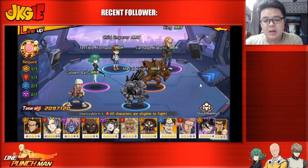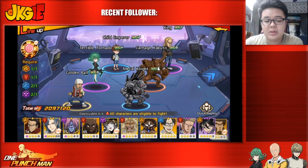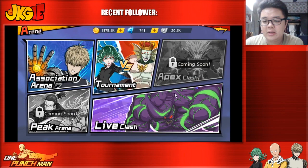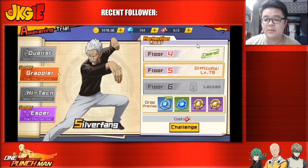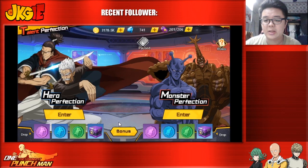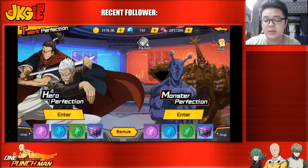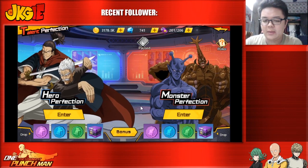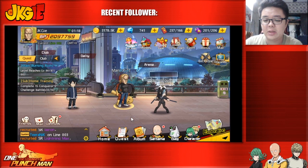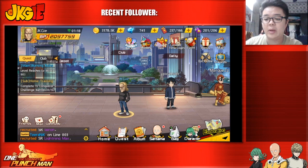Make sure you do your daily awakening trial and build up your materials — even if you have no units to ascend to two pink stars right now, you will need those materials in the future. Also keep up with talent perfection. The daily quest asks you to do three runs, but I usually do five to eight so I have enough coins to upgrade talents, since three runs sometimes isn't enough.